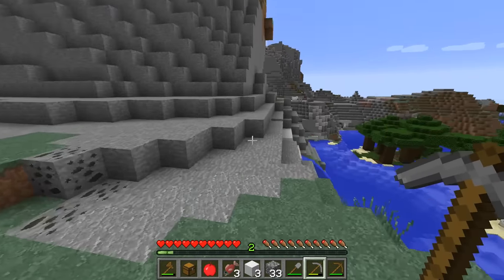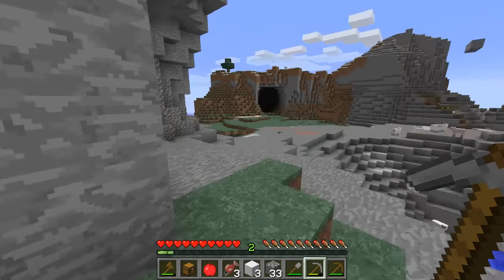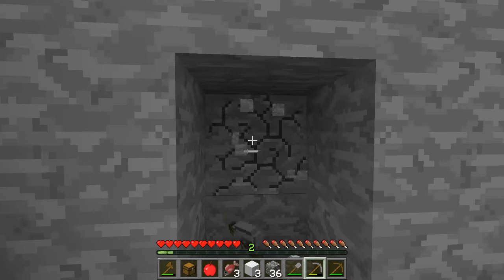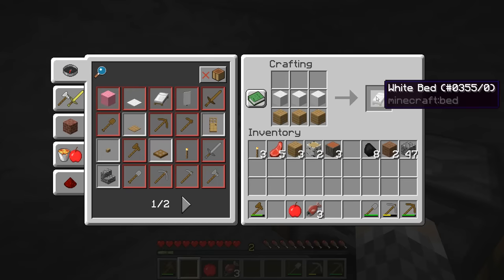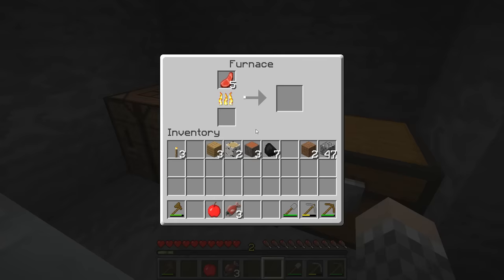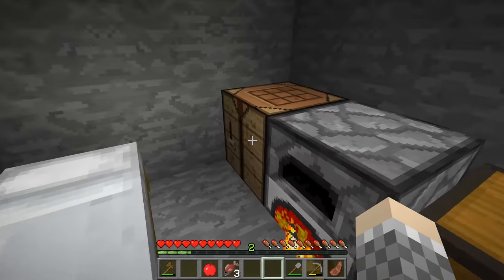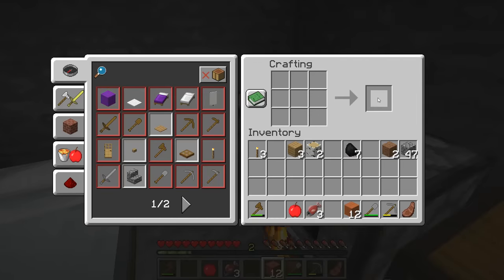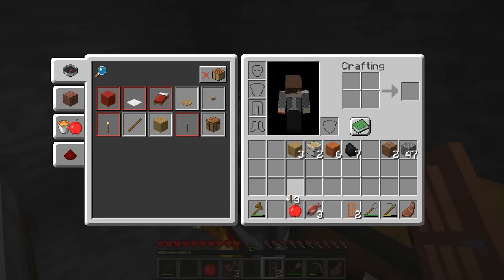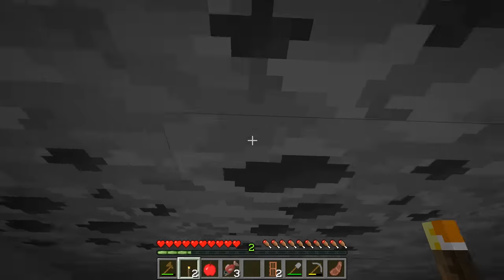We're high up here and we can build a sort of overhang by digging into this wall. We make a little three-by-three space. We take three wood and three wool to make a bed and pop it down. We put the food in the furnace to start cooking — you can also put your old wooden tools in as fuel; that's enough to burn one thing. We make a door and put down torches. Now we have a house, and we can get the coal out of the ceiling.